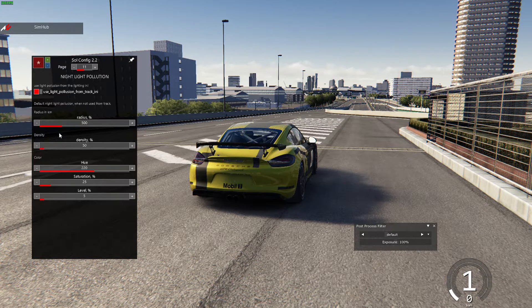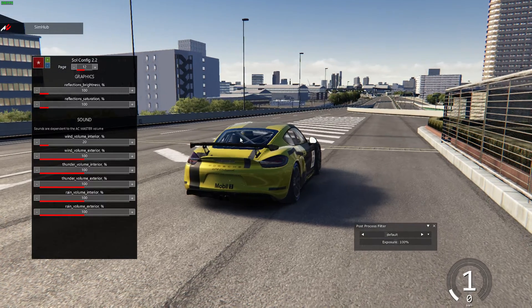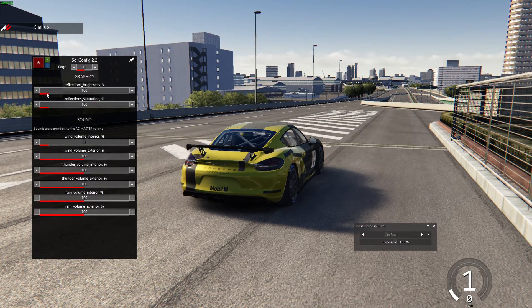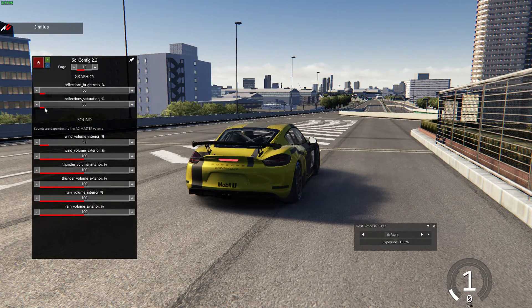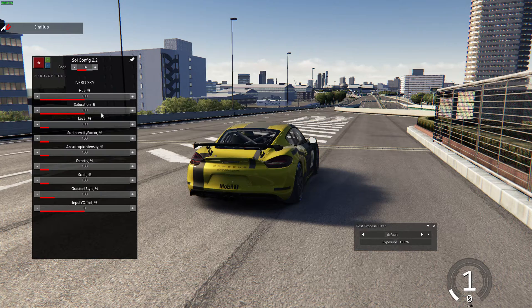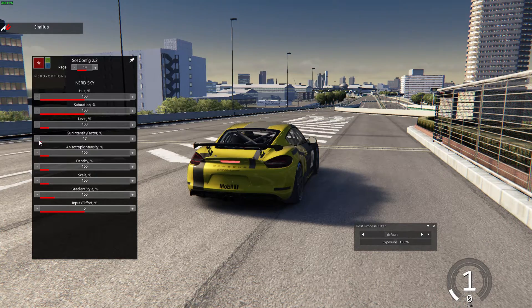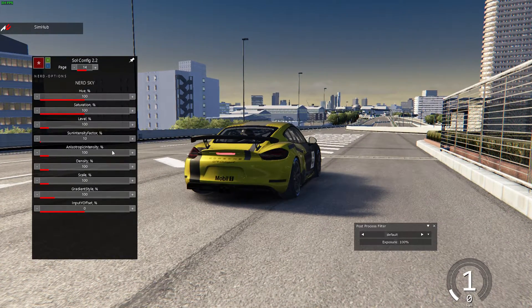I keep all my night settings the same here. For nightlight pollution, I do turn it on. You can turn down the density and radius to free up the night sky so stars can get through better and improve reflections. I like to turn down my reflections to about 60% because at nighttime there's a lot of unnecessary color on the road from reflections. Sometimes it's also nice to turn down the Sun intensity factor, which provides a nice color contrast.